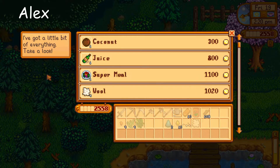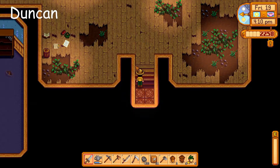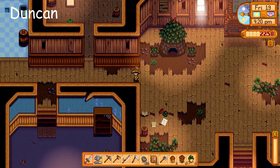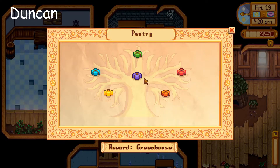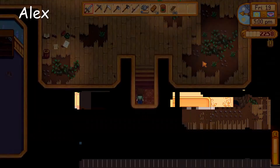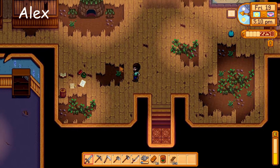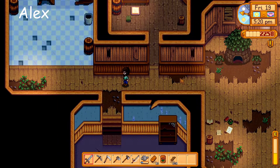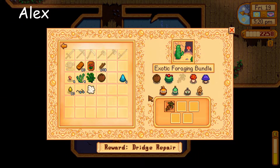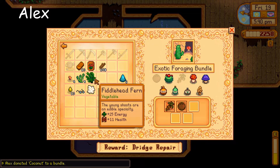Do we need a coconut? We do need a coconut for a bundle — how much is it? 300 gold. Yes, buy that. The traveling merchant comes back on Sunday. I think we'll play through Sunday in the episode. I need it for the bat wings. What bundle is the coconut? Exotic foraging — we have that, it's in the crafts room. That's going to make our lives easier. We have the wool and the fiddlehead fern. The fiddlehead fern is in the chef's bundle, which we haven't unlocked yet.